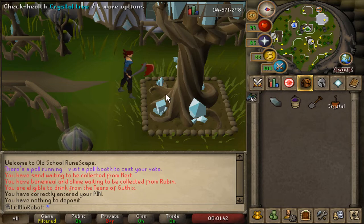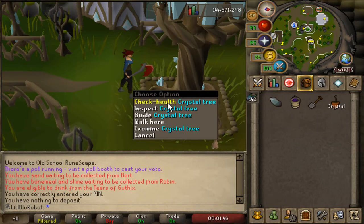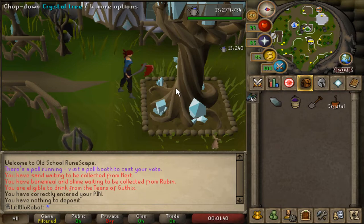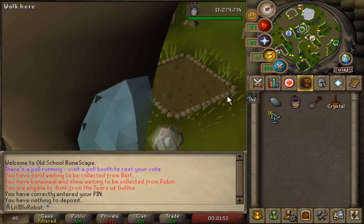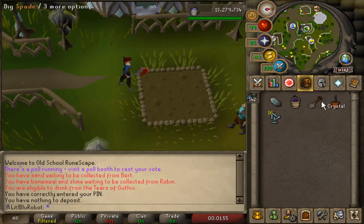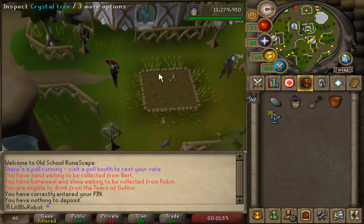It is the next morning and the tree is grown, so I can just check the health of it. 13k XP - that's pretty good. Do I chop it? Chop it down - 16 shards, not bad. That's pretty good for every 8 hours.